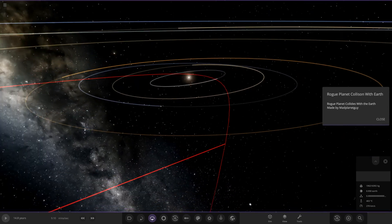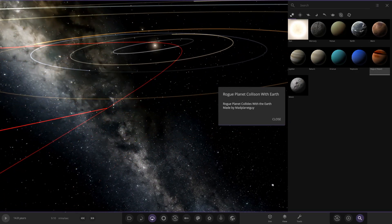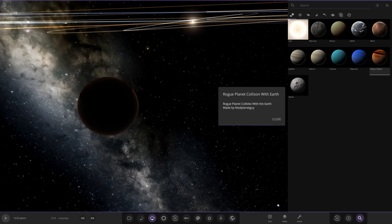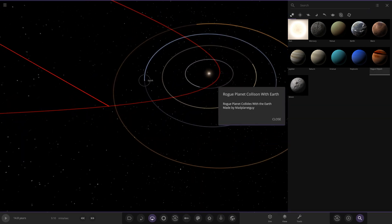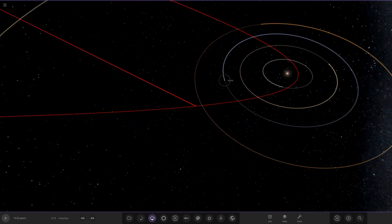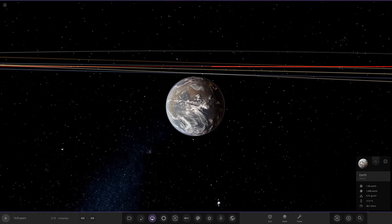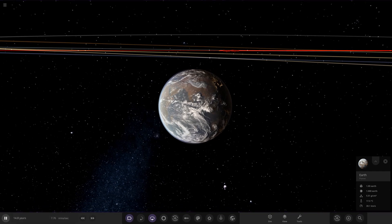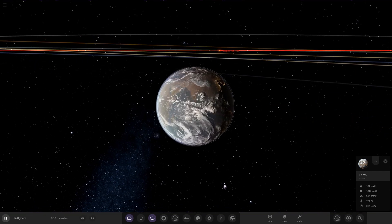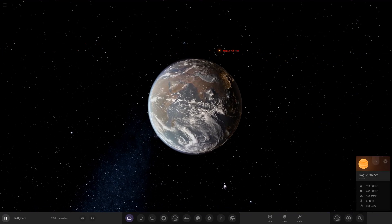The rogue planet is set to smash into Earth as it comes around on its orbit. We've got the Moon here as well. Putting labels on - the rogue planet is over there. Clicking play, we're going to need to speed things up. You can already see it - it's hot and spicy, coming in.